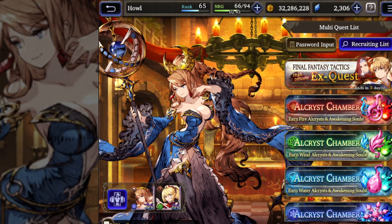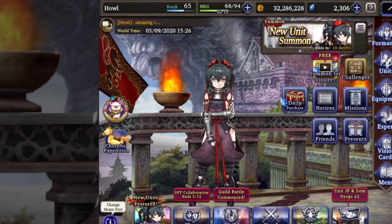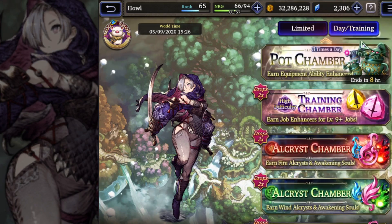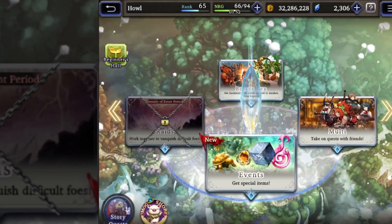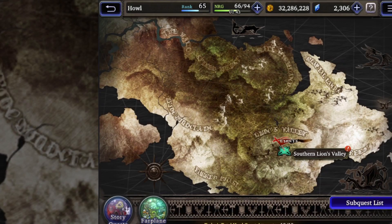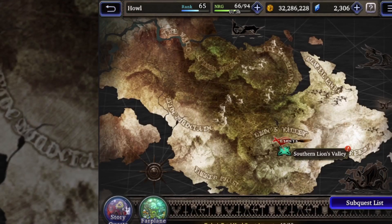You will never get the Whimsy Shop to open from doing multiplayer quests. So if there's a window where it can spawn for you, do your multiplayer when that window is closed. Basically anything that's not multiplayer and spends energy will trigger the Whimsy Shop — solo event stages, daily quests, the JP reward quest, a tactics quest, any event quest, the EXP chamber, Gil chamber, story mode farming, and even world quests and hard mode shard quests.